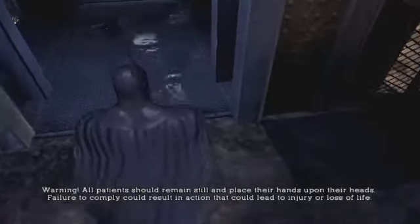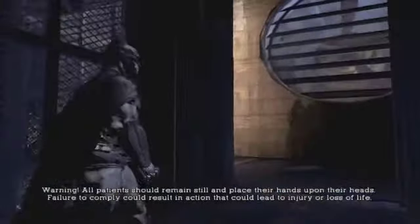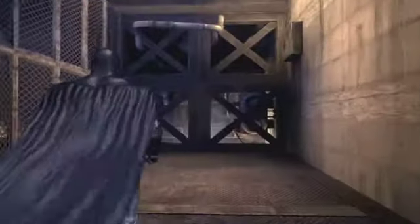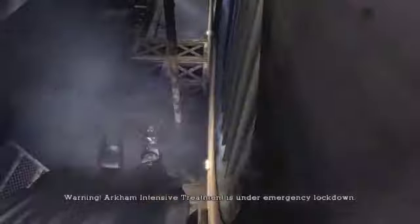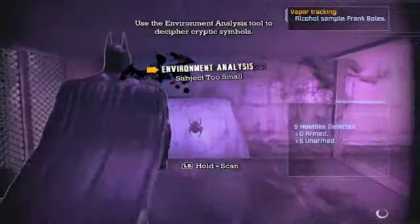People climbing up the elevator — place their hands upon their head. Failure to comply could result in injury or loss of life. Let's see where I'm going — up there. If you hold A you go right up as soon as that happens — pretty cool, by the way. I forgot to mention that when the tutorial came up. Alright, we're getting closer to the top. Environment analysis — Chronicle of Arkham being scanned.